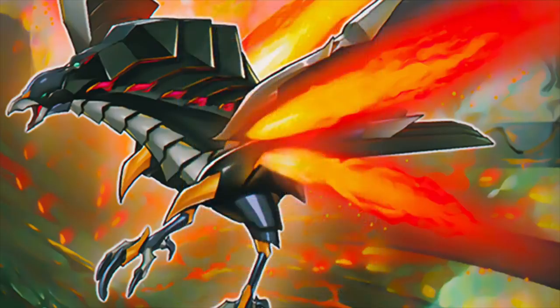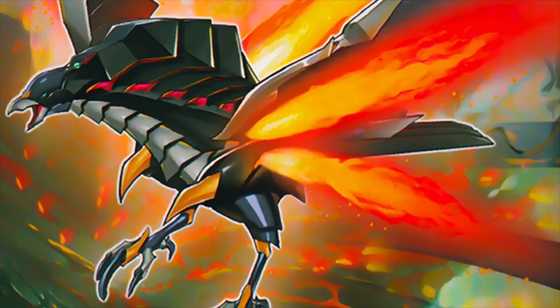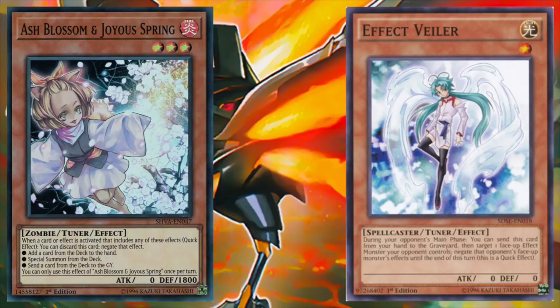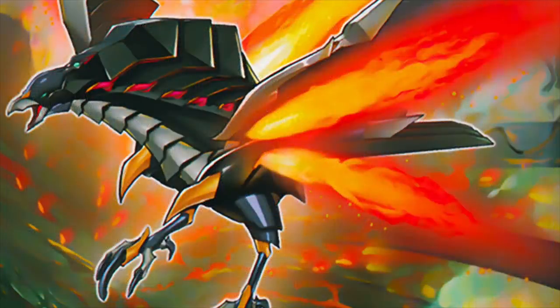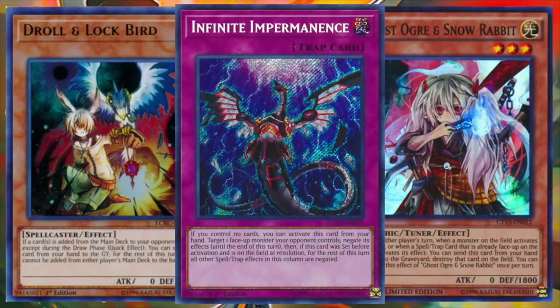A lot of people compare Salamangreat to Zoodiac since they both generate lots of advantage with very little resources. With that in mind, Salamangreat has a lot of room to incorporate a high number of hand traps such as Ash Blossom and Joyous Spring, Effect Veiler, and the newly released Fantastical Dragon Phantasmay. Obviously this completely depends on the metagame at any given point in time, so don't overlook possibilities like Ghost Belle and Haunted Mansion, Ghost Ogre and Snow Rabbit, or Infinite Impermanence as well.